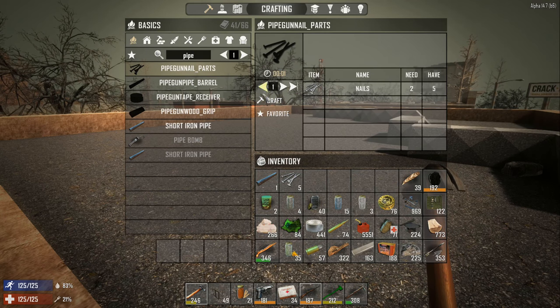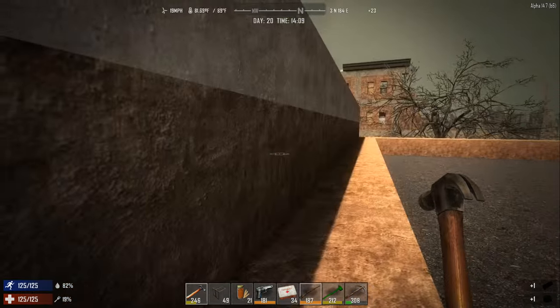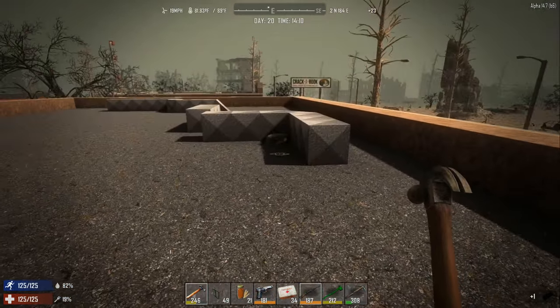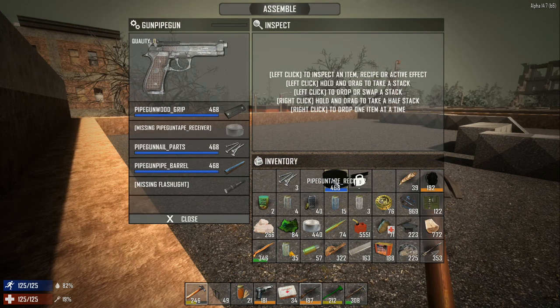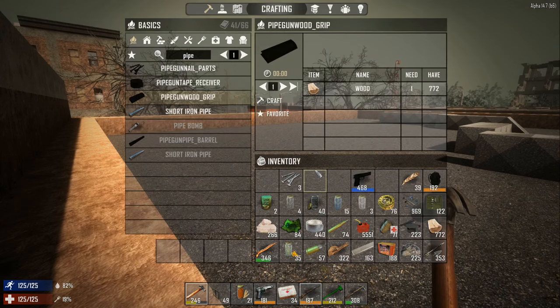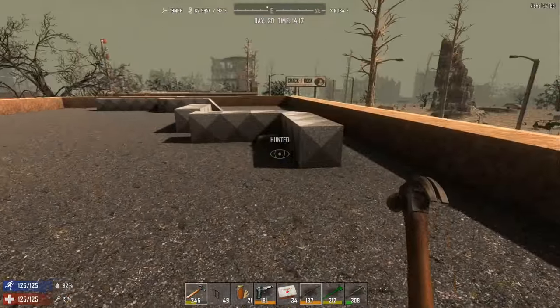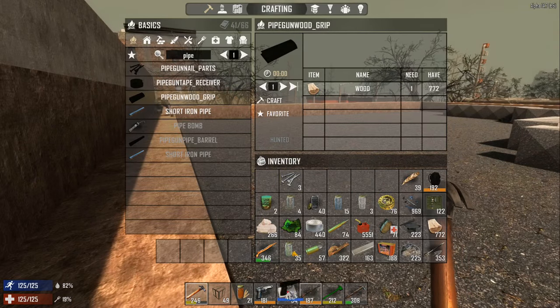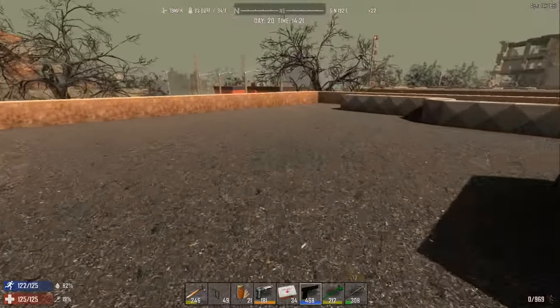So you've got nails - nails, parts, a barrel, a receiver with scrap and duct tape, and the grip with wood. It's the same as a regular gun, not like the blunderbuss. You assemble it, put the parts together, and it's based on your weapons ability to construct. As you notice it says it's a 468, but let's try it out to see how it works.